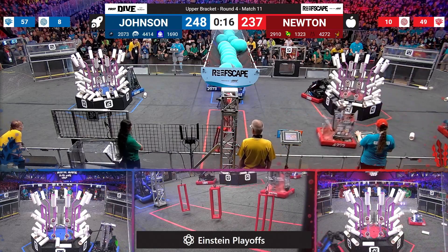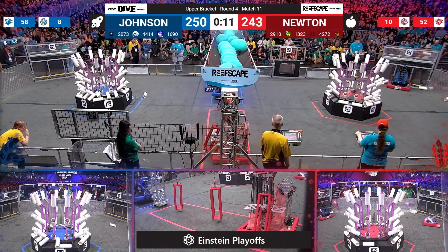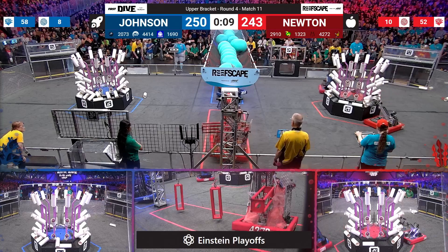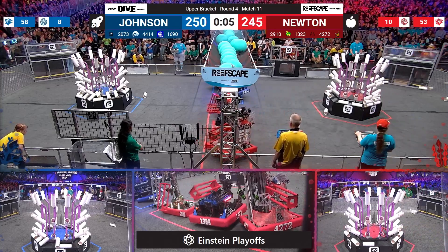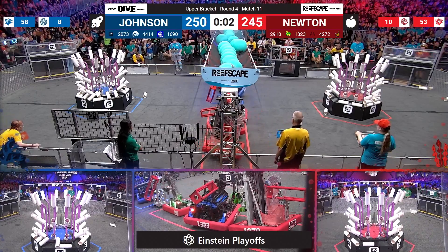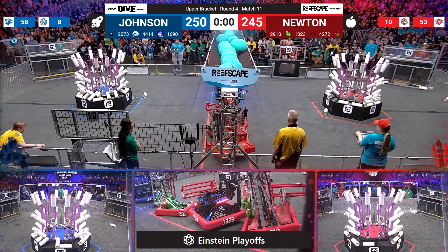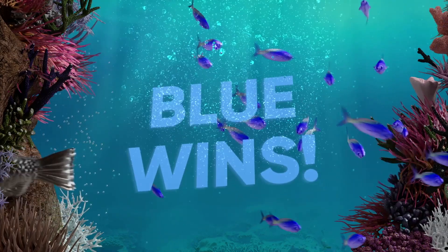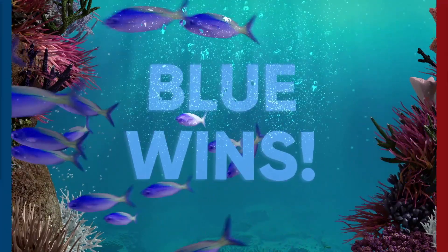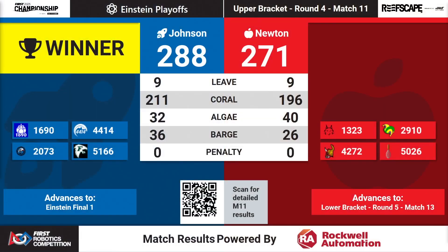As we head into the barge zone, High Tide is the first one up off the floor. Over in red, Maverick is the first one there. Red takes a few last seconds to get the last algae they can — 19, 29, 10. Jack in the Bot needs to get up off the ground; they try but they do end up wheels down. Going to the finals is the blue Johnson Alliance — Johnson takes the match 288 to 271.